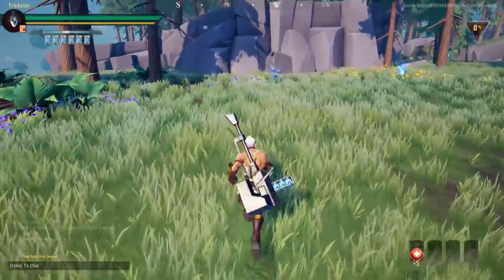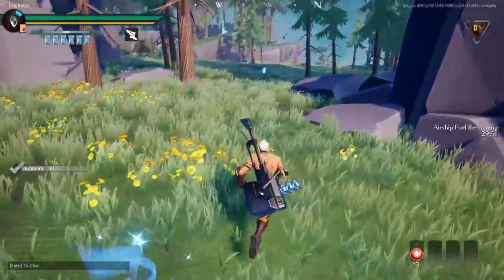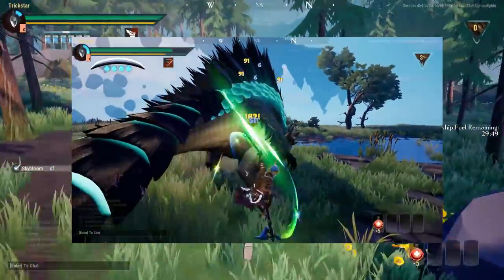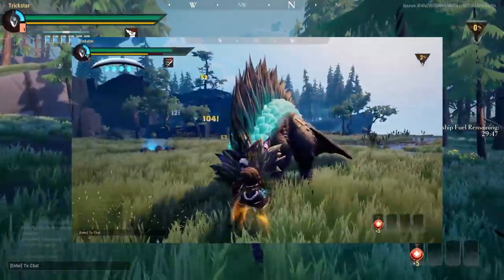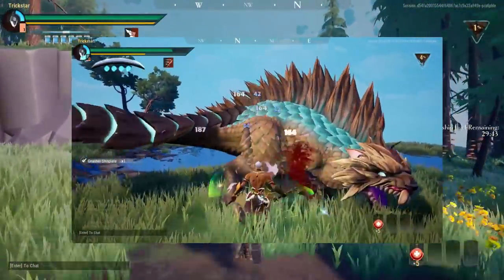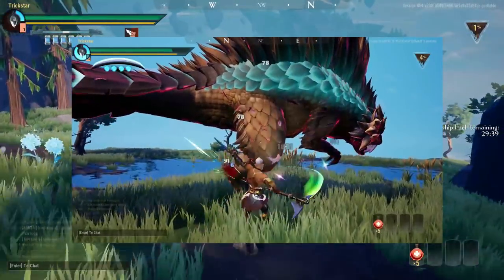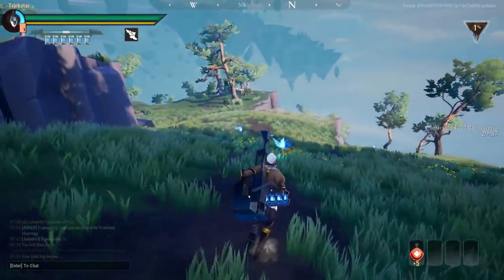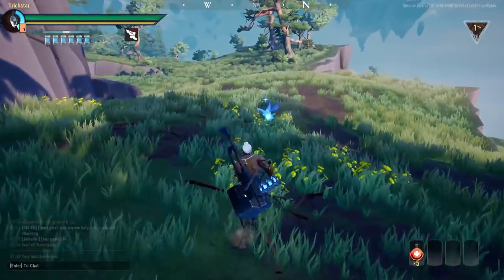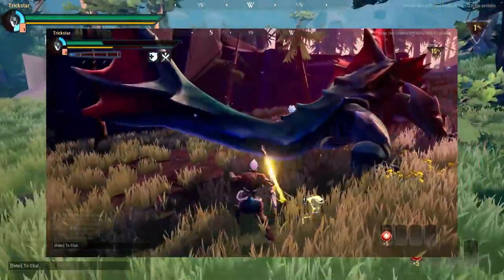Part damage is not like base damage — it's specific to a particular part like the tail, head, or limbs. Those parts have their own part damage HP, which you can bring down using part damage type cells.